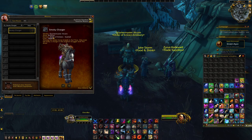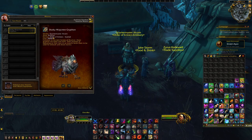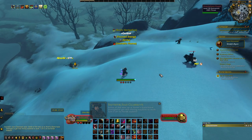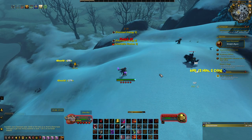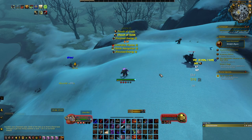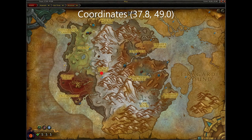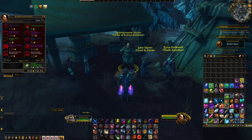Next are the Smokey Charger and Waycrest Gryphon. To get these mounts you must become exalted with the Order of the Embers. The best way to get exalted is to complete the Drustvar story questline and then farm the daily world quests that come up in the zone. Once exalted, speak to the Order of the Embers Emissary located here in Drustvar and purchase the mounts for gold.